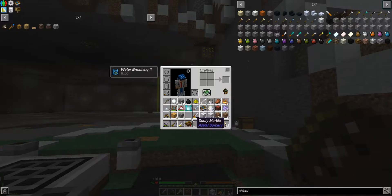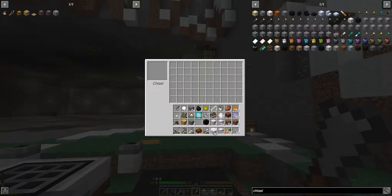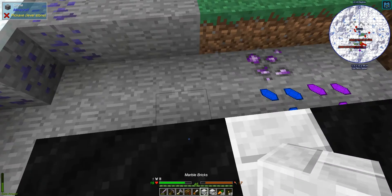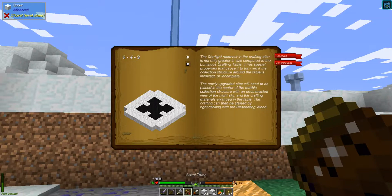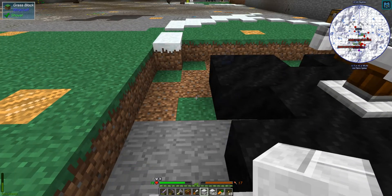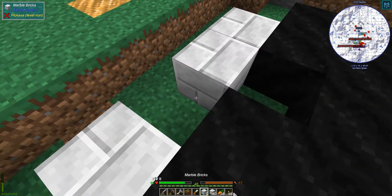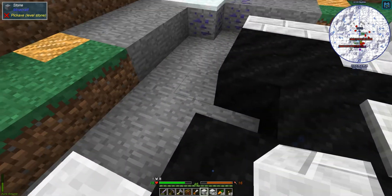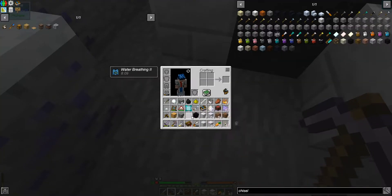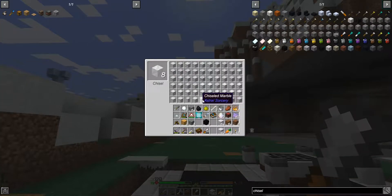24 marble bricks. All right. So let's grab our chisel. We're going to grab 24 of these and grab some bricks. Are they... Yep. All but the corners. Come on. Thank you. Not you — didn't do what I wanted you to do. And then we are going to need eight of the chiseled marble. Yes, these ones.